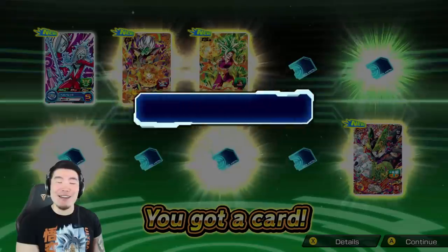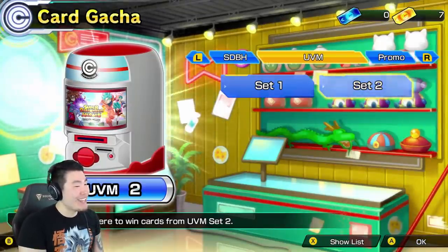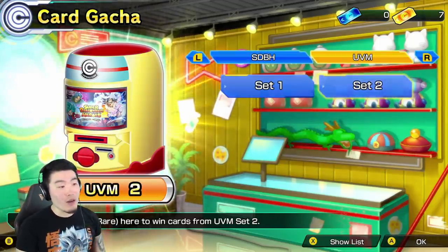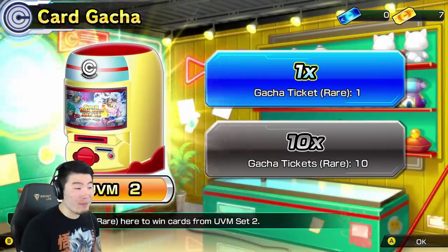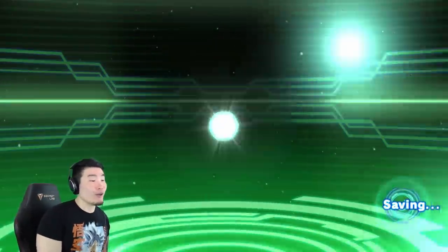So those are our multis guys - we got the Evil Saiyan, what else can I say, man? We didn't get shafted for once! Let's see the rare gacha now. We still want that UI Goku, so we're gonna keep going with set 2. Hopefully pull another UR, potentially? I don't know, maybe I'm asking for too much. I want that Golden Cooler though.